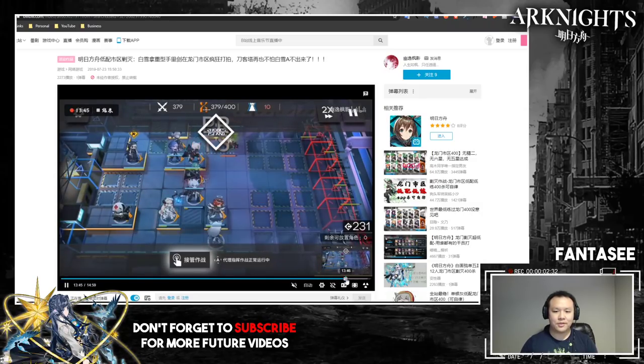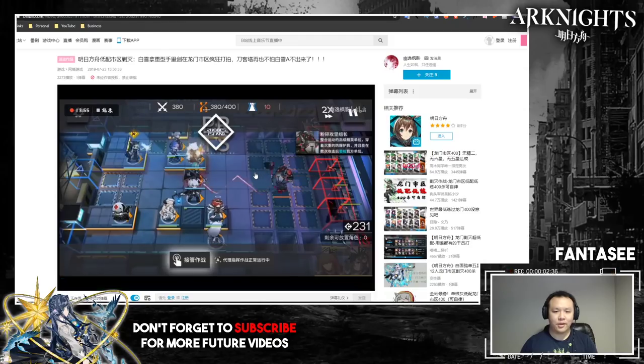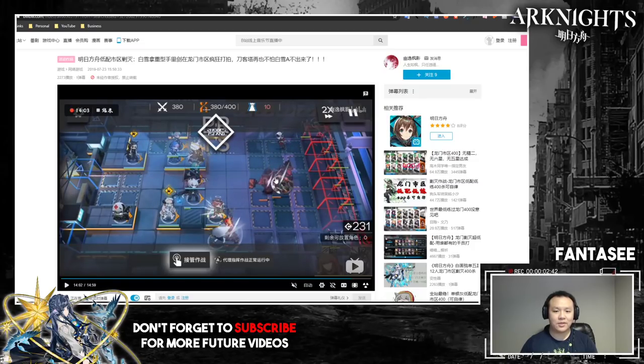This also applies to the final boss that spawns in Annihilation 3. You can see her skill being popped and the boss's health gets chunked significantly before he even moves. This boss deals very high damage when he reaches melee range, but if you have your ranged DPS — mainly Shirayuki — at a high rank, she can take care of a lot of enemies before they even get into range, reducing pressure on your tanks and healers.